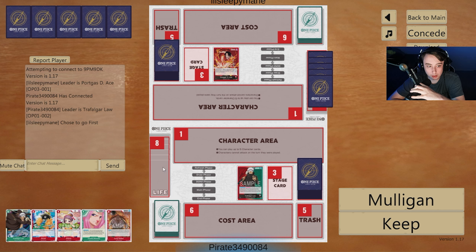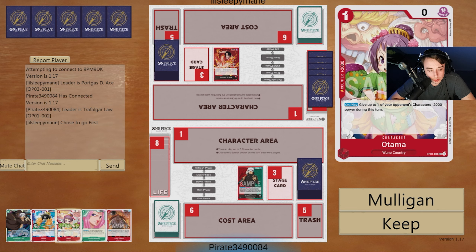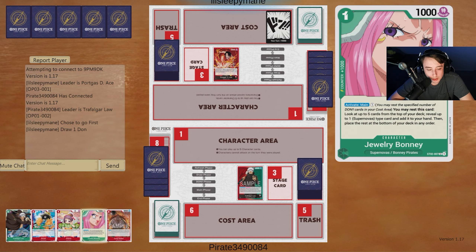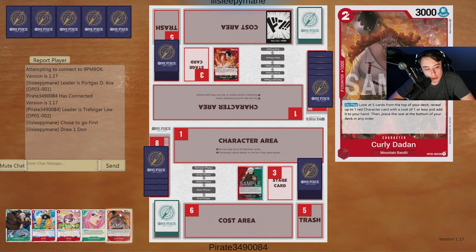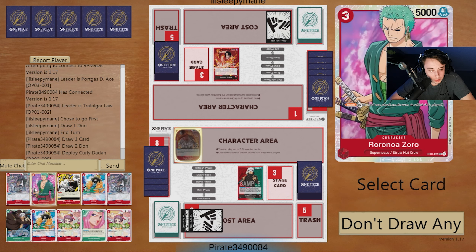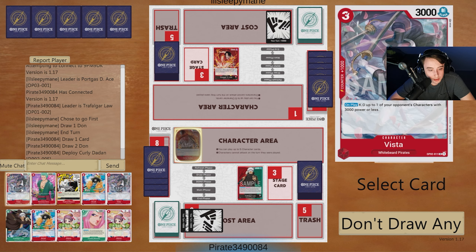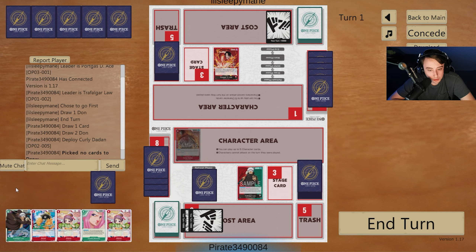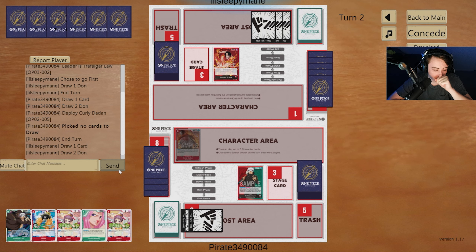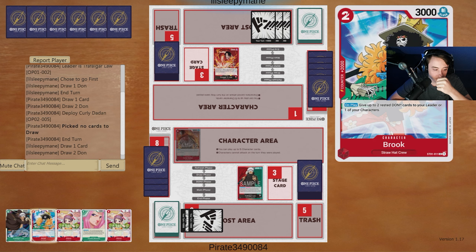Alright guys, we're going to be playing Law. Our opponent chose to go first, which isn't the worst for us because we can't Bonnie Curly. Looking at this hand, it's actually not that bad — I'm definitely down to keep it. We have a two-drop and also a back-to-back, so we'll play Curly. Sadly there's no one-drop we can grab so we do have to whiff, but next turn we can use Jewelry Bonnie and possibly go into Brook.